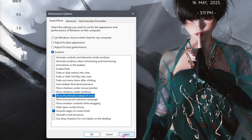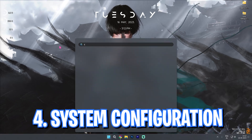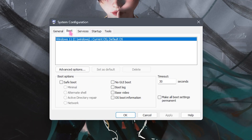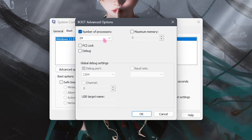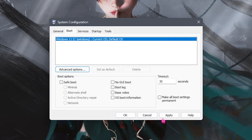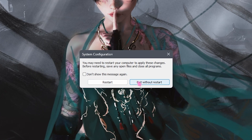Step number four is system configuration. Search for System Configuration on your PC, go to the Boot section, click on Windows 11 (or your current Windows version), click Advanced Options, and select the maximum number of processors. Click OK, then Apply, then OK again. Click 'Exit without restart' since we'll be restarting the PC later.